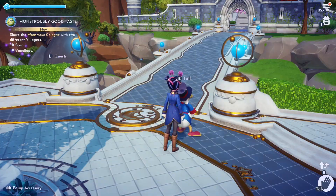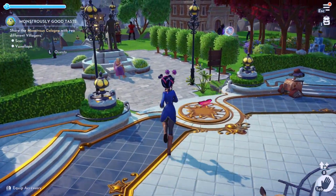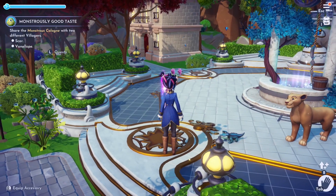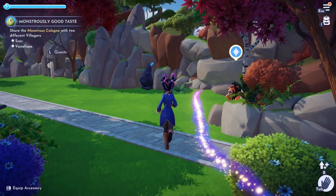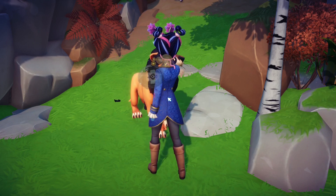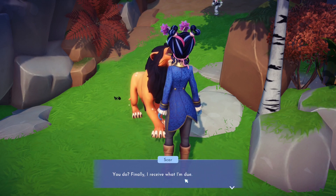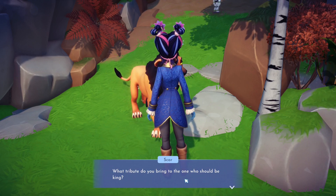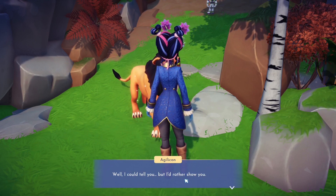Share the monstrous cologne with two other villagers - Scar and Vanellope. Okay, where are they? Oh look at her sitting like that, that's cute. Scar is coming towards us and Vanellope is in the plaza too. Okay, we give him the cologne - let's see what he has to say. It's about time Scar! I've got a present for you. You do? Finally I receive what I'm due - a tribute!